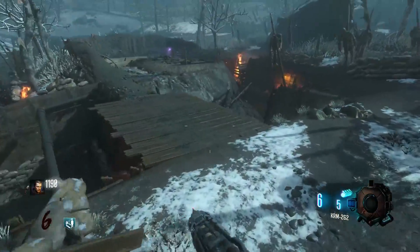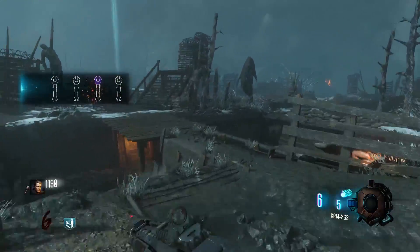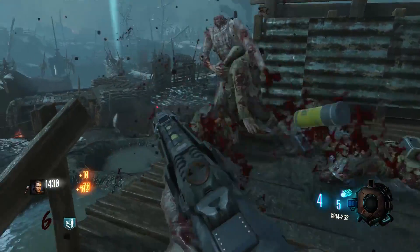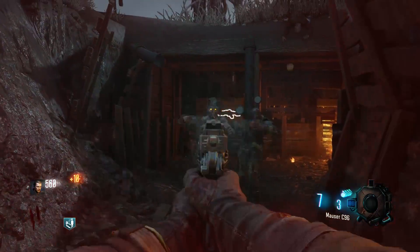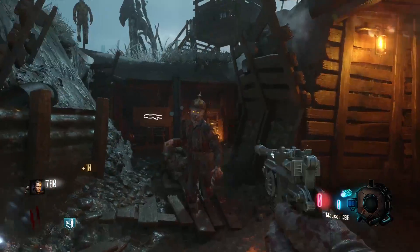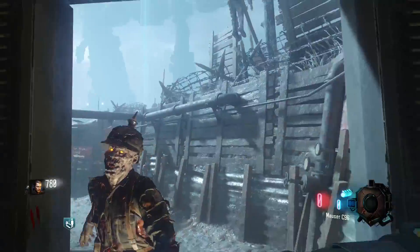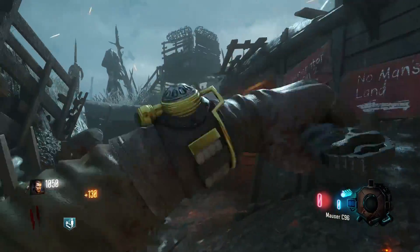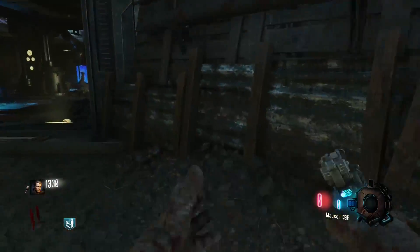In Origins we have the four staffs, and they can easily be the best weapons of all time in all of zombies — they are such classic weapons. We also have the Mauser in Origins, and this thing is a beast. The Mauser and the Bloodhound are by far the two best starting pistols of all time in zombies. Pack-a-punched it is ten times better, and the Mauser definitely beats Der Eisendrache's MR6 by far — definitely one of the best starting pistols of all time.